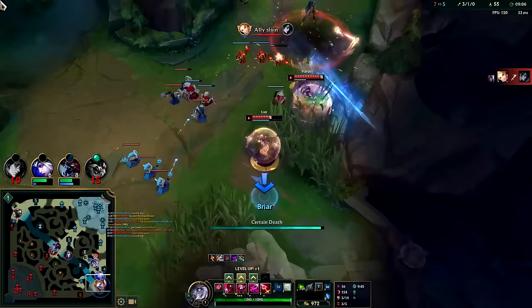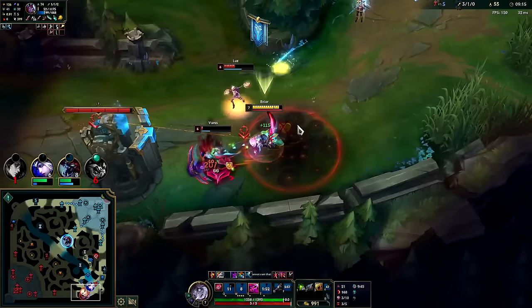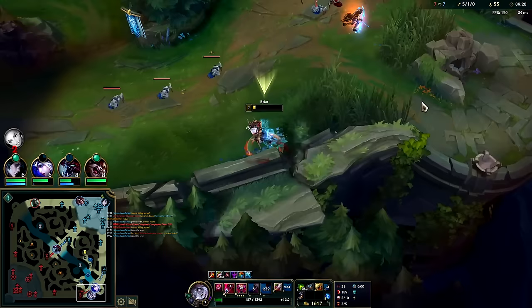We're going to hold on to W for a second. W to get to him, auto, Q, auto, auto, W. Get it with our E push and we live — not bad. Ashe needs to auto this chick. We're going to W, Q, auto, W reset — down she goes.